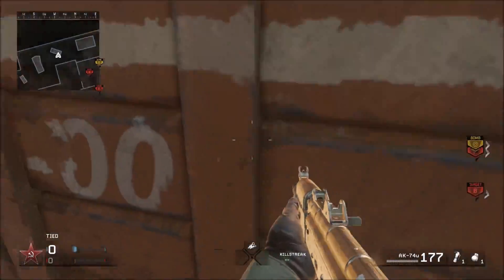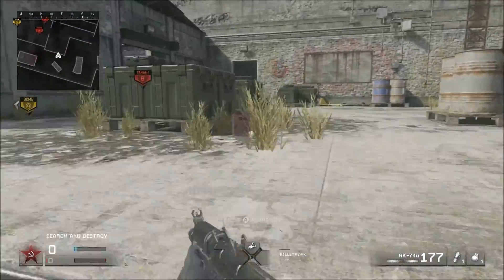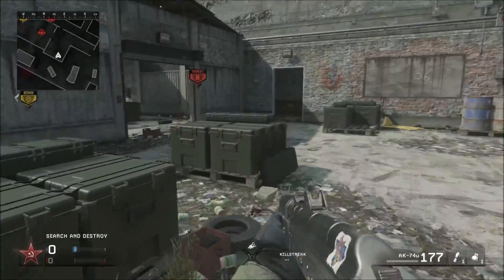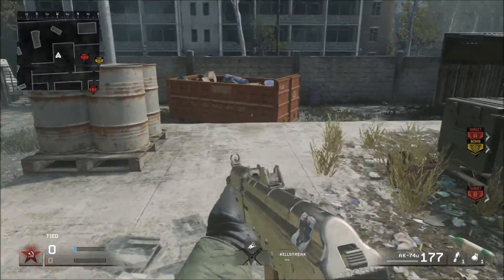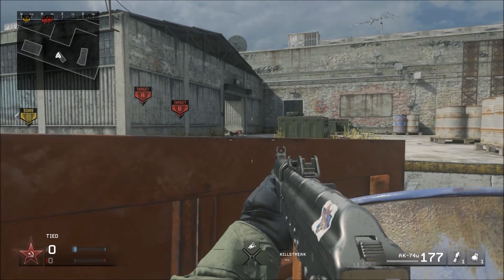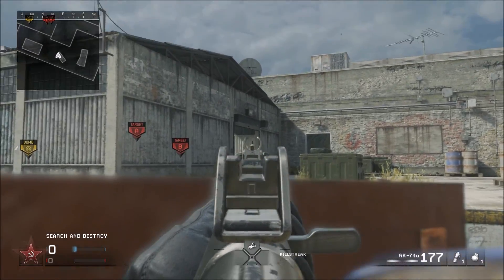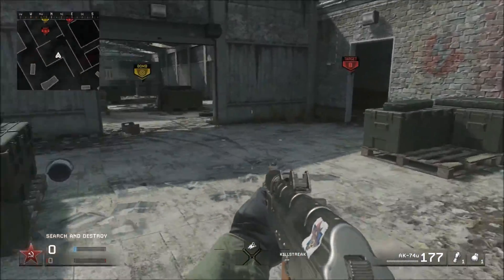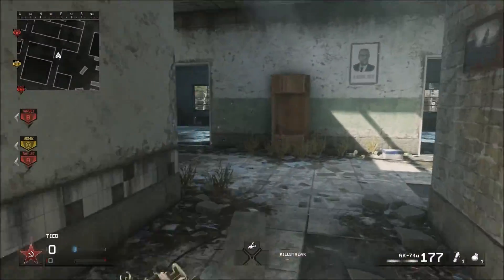You can get on top of this crate over here too — this is not a hard jump guys, really easy, but I couldn't seem to get it. Yeah, there you go. You can sit right here, just prone — you got this nice cover and you can see the rush. That's pretty much it on offense; there's not that many spots on offense.